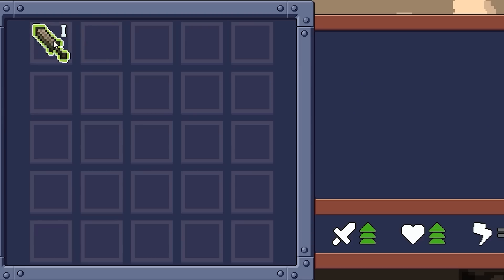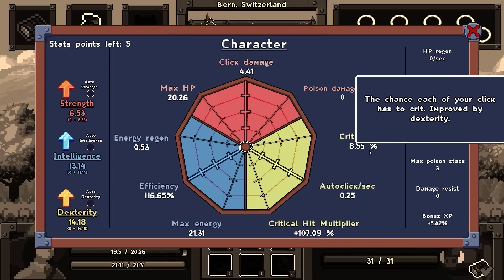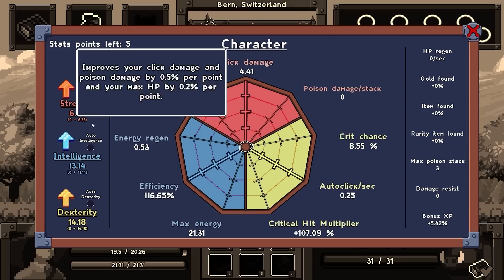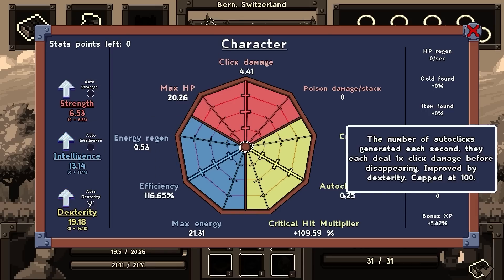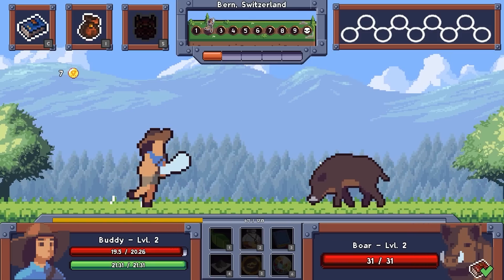Those are going to give us 6.5 strength, 4.4 dexterity, 3% crit chance, which is actually huge when I think about it. And currently we have a 9% crit chance. We do 0.25 autoclicks a second, so it'd be nice to get that up, and 4.4 click damage. The way to get damage is either to increase strength or dexterity, through straight click damage or hits per second. We're going to increase our dexterity, because we had stat points to spend, but autoclicks a second didn't go up, so let's just go for pure damage.